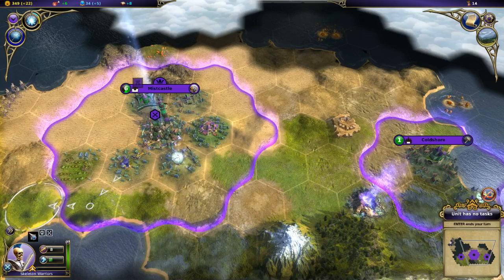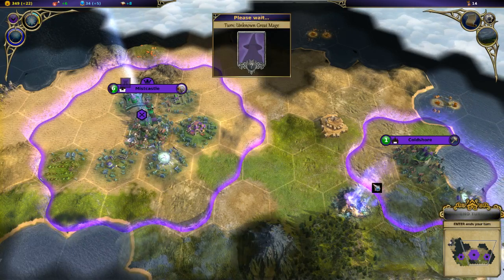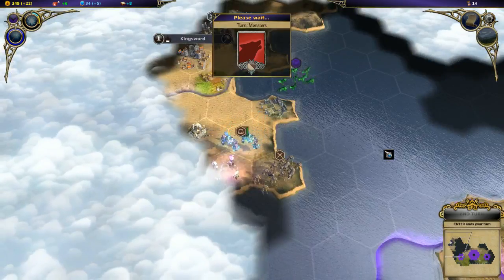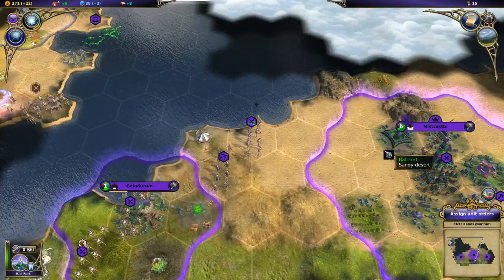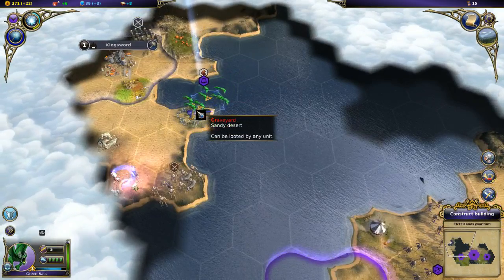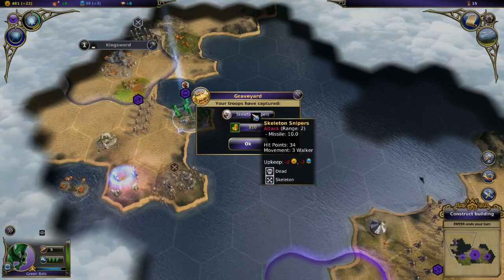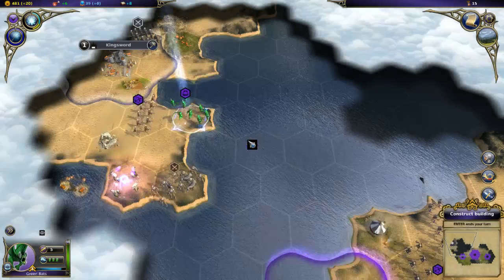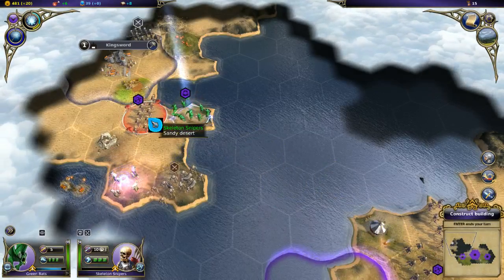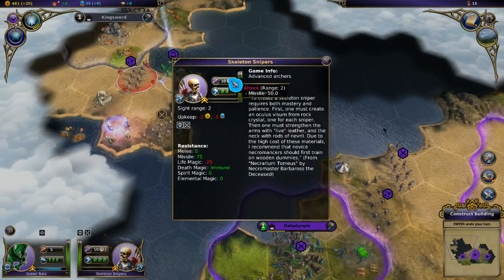I don't think my bats are going to be strong enough to loot the portal - so just scout. Quite the island though - we're going to have to build some ships or something. We should defend Cold Shore as well. I don't know how much of a difference it makes, but the cities look really tanky, just not great at dealing damage. I looted the graveyard and captured skeleton snipers plus a bunch of money.